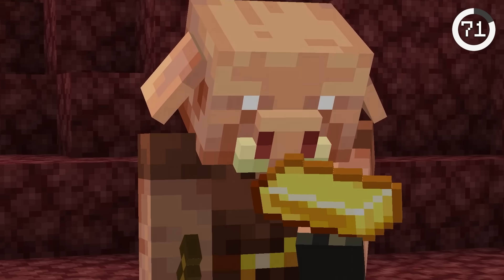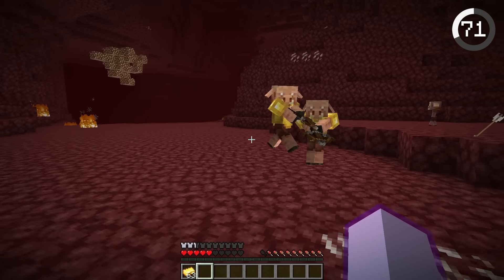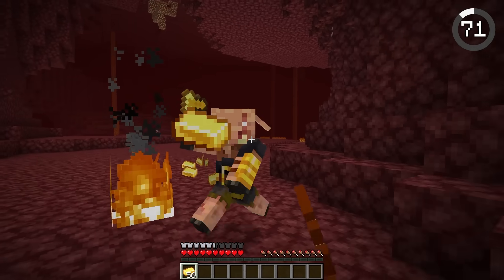This Minecraft mob has different stages. Piglins can have light, medium, or heavy aggression. The light tier can be fixed by wearing gold armor. The medium tier can be calmed by bartering gold, and the heavy tier can't be cured.